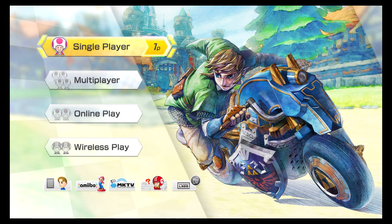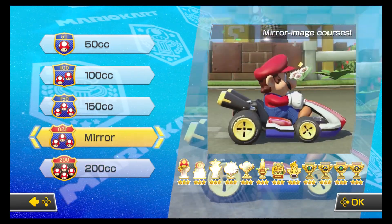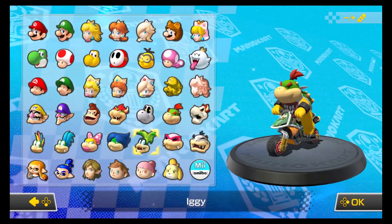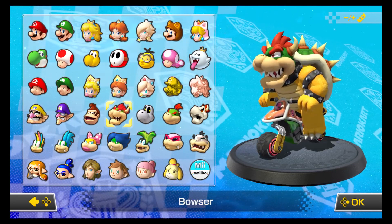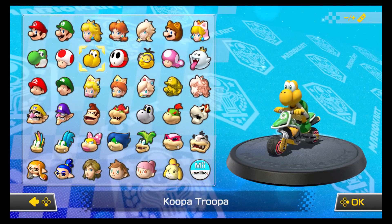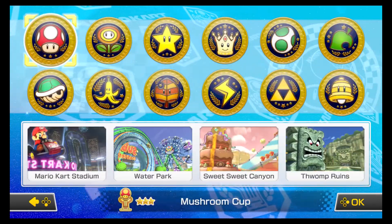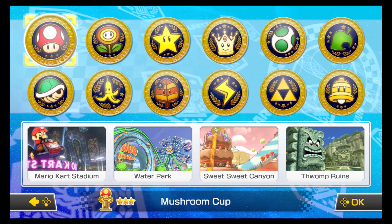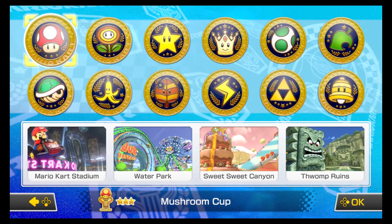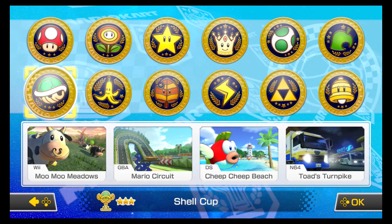Hello everyone and welcome back to another episode of Mario Kart 8 Deluxe. Today we are going to do the mirror Shell Cup — the retro cups in mirror mode. For the Shell Cup, I'm going to choose Koopa Troopa this time. If you haven't checked out the mirror nitro cups and the 150cc parts, be sure to check them out. Let's hop into the Shell Cup right now.